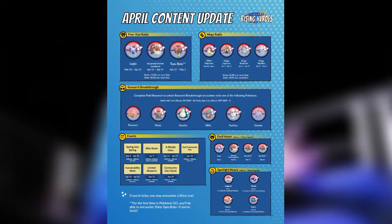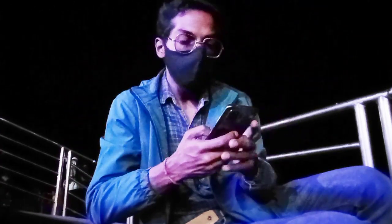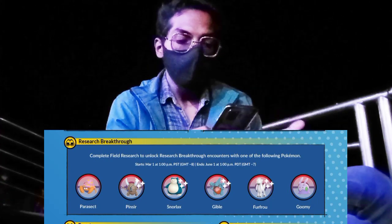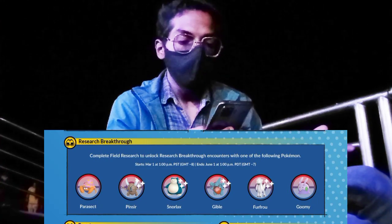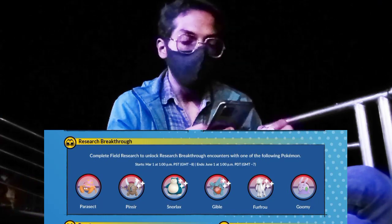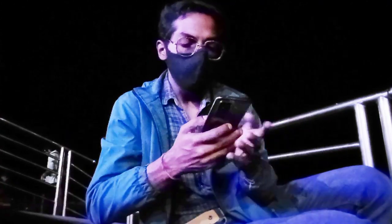The April content update is here. We'll be talking about the Research Breakthrough box first. Complete field research to unlock the Research Breakthrough box, which will contain one of the following: Pincer, Snover, Gible, Furfrou, or Goomy. These will be available when you complete your field research on the 7th day and open that Research Breakthrough box — and many of them are shiny, so be sure to do that.